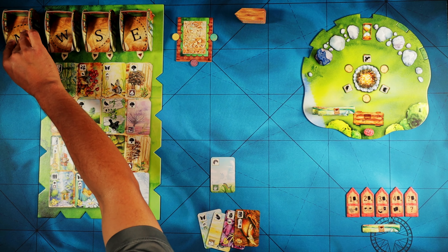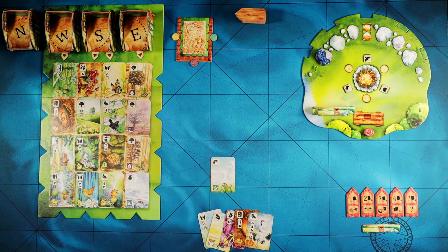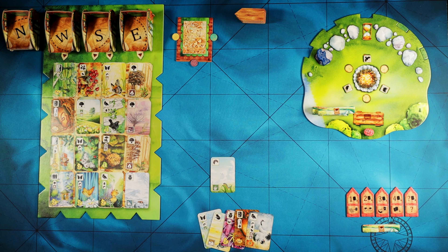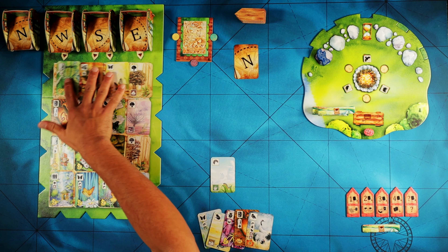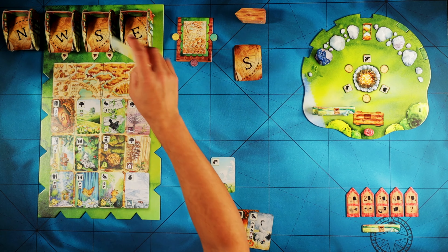We also start with one random north card — that is a deck that will come into play halfway through the game. And then, because we're playing the solo game, we're playing against the AI which is called Rover. Rover just cares about gathering up points. To start the game, he also gets a north card and he just takes this top row of cards and adds it to his pile. Then we'll refill that as well.